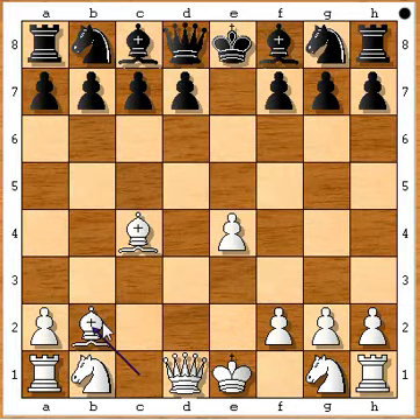Finally, bishop takes on b2. Let's have a good look at this position. White has developed two of its pieces but has lost three pawns.